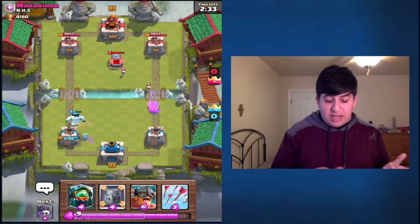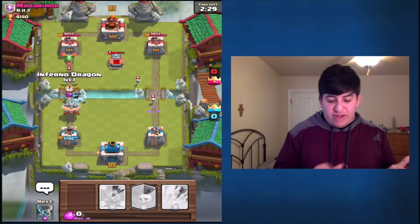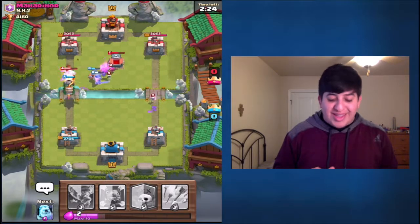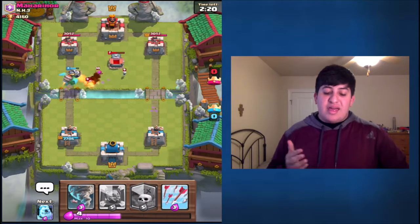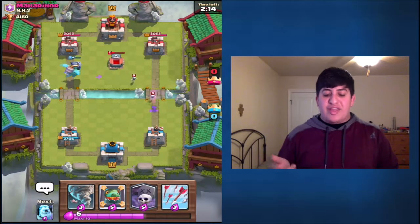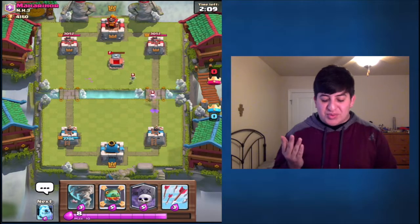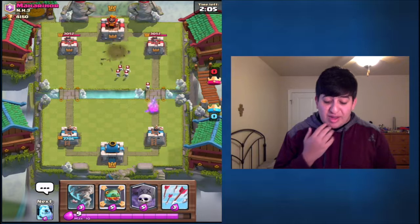Leave my Elite Barbs alone. See, they're like too weak. That's the problem, I think — that they don't deal as much damage as regular Barbarians do. They're just faster, and they're not as strong. They can't take as many hit points, which is kind of irritating. That push was just absolutely terrible. I have absolutely no idea what I'm going to do right now.